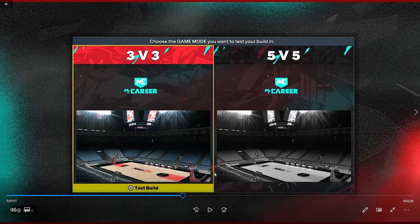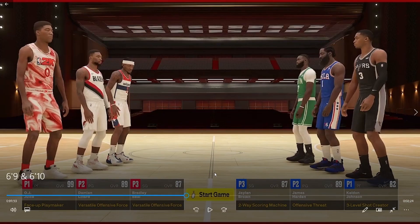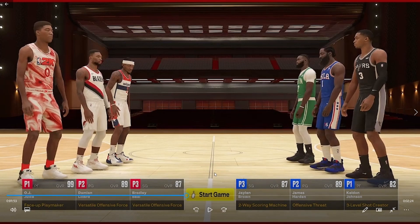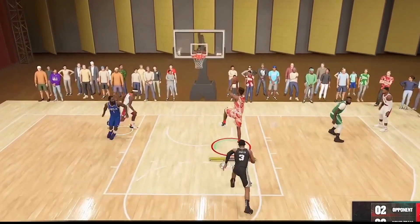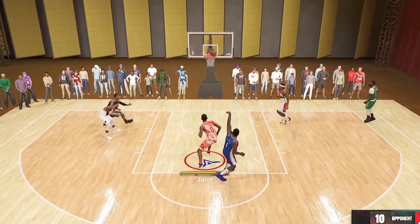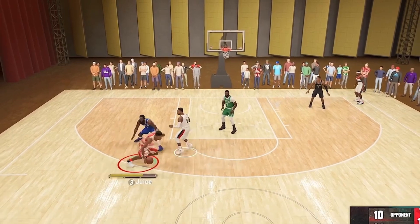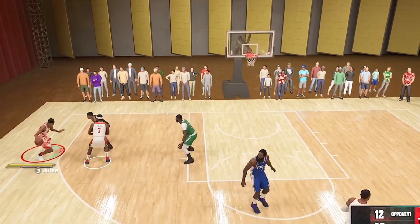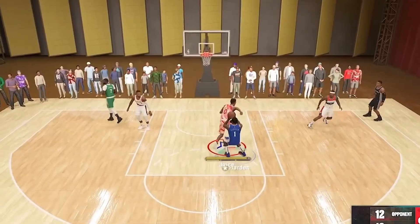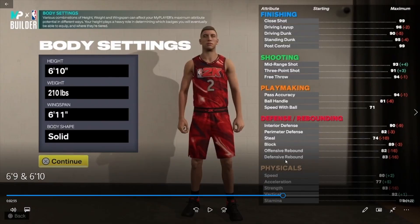2K added a 3v3 mode for the build tester instead of just 5v5, which is fire — that's a W. There's a nice pre-game screen showing your build archetype name. You can see the Face Up Playmaker, Versatile Offensive Force, Two-Way Scoring Machine, and Three-Level Shot Creator names. In the first gameplay clip, he combos up, blows past his defender, and gets a nice dunk. Then he pulls up and greens a shot — this build is shooting over defenders.